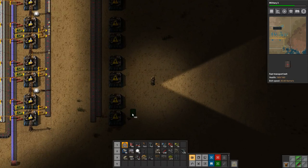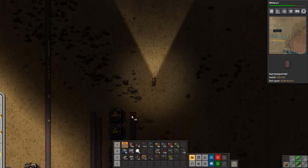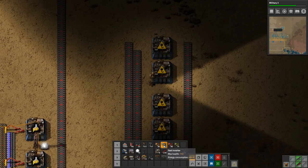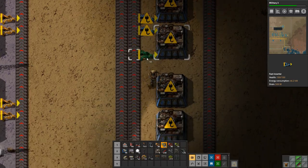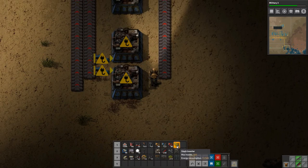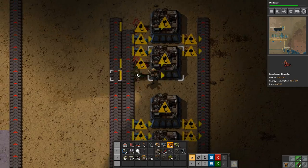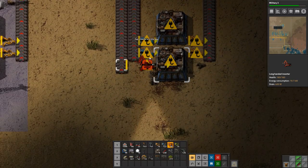I want to run the belts this way as well, and we'll set up the inputs. We don't really need stack inserters for this, just fast inserters — actually we don't even need fast inserters, but we'll use them anyway. Here we just need regular inserters, and some long-handed ones too. How is the research coming along? Almost done — very good.